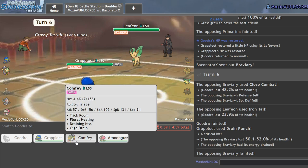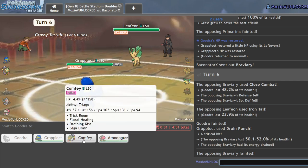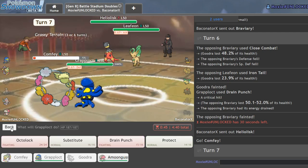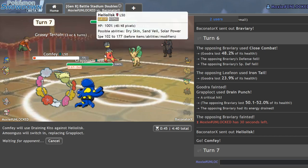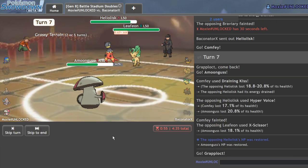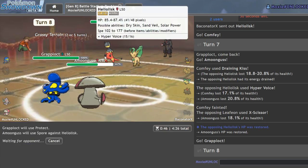We get the crit — thank you Grapplocked, you're the goat! Now I have to figure out how to get my boys in safely. I'll send in Comfey. I think I can win with Amoonguss. I should try to break the sash if possible — we'll Draining Kiss into it. I don't want that defense drop; it'll make it easier to beat Leafeon in the endgame. I'm specially defensive so with Leafeon at minus one and me at max HP, I should be fine with the redirection.